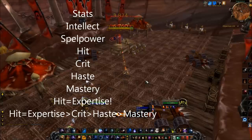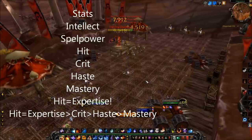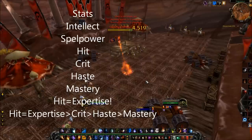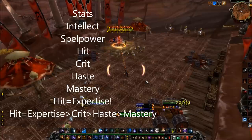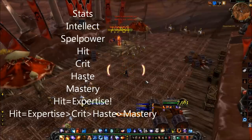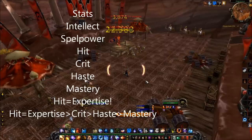Mastery has been remodeled from the Cataclysm version. Now our mastery is the Ignite dot — a dot placed on the target with 12% of the damage of the spell that applied it. Ignite is applied after Fireball, Frostfire Bolt, Scorch, Pyroblast, and Infernoblast deal damage, and it no longer requires a crit to be applied. Obtaining more mastery rating increases the percent of damage the dot derives from the spell that applied it. It's a good stat to have but currently not as good as crit or haste. TL;DR for secondary stats: hit, then crit, then haste, then mastery.